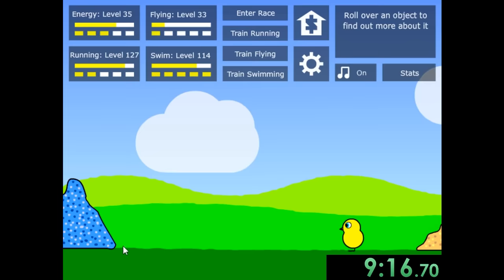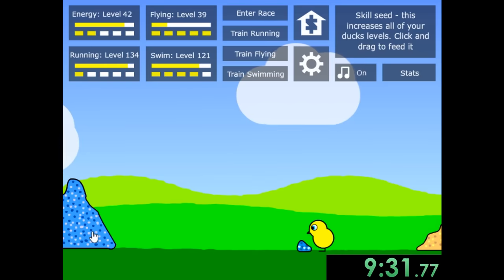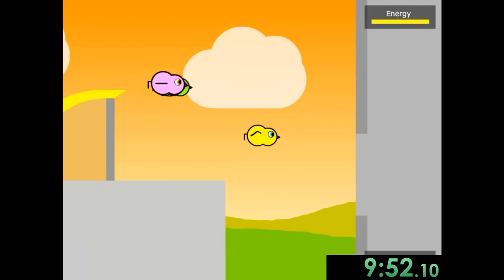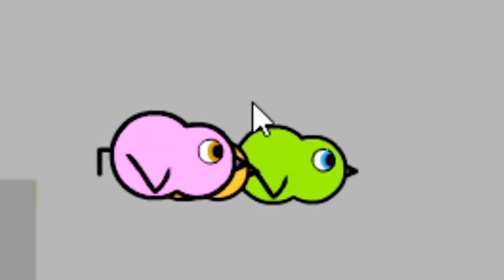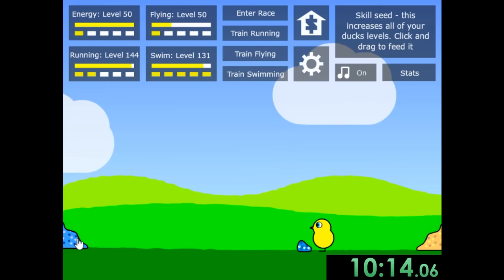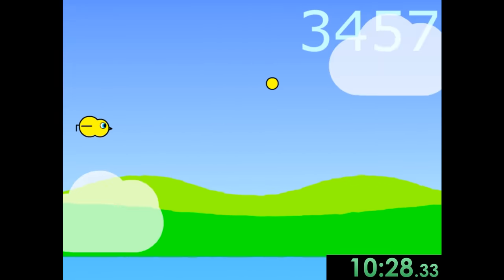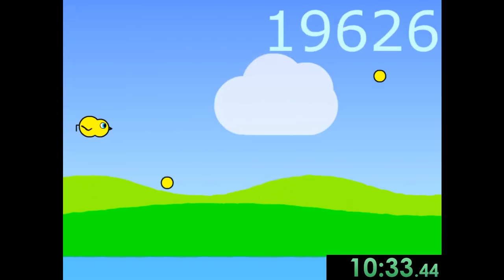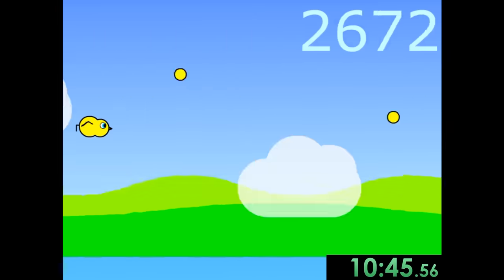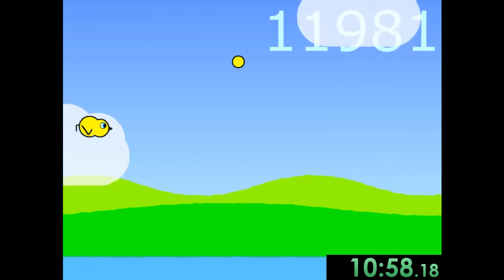You might notice we haven't done any flying stuff yet. Even though we haven't done any flying training, it is going up because we're getting all these seeds — but it's nowhere near the amount our other stats are at because we actually trained those. Now it's time to enter 2-2, which is a flying race. We're not great at flying, but because we're so good at everything else, we can do it. For the flying training section, what the world record did is just dive bomb at certain places — starting at 20,000, then 25,000. I'm just following what someone else did.